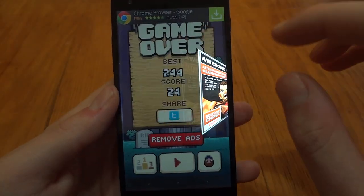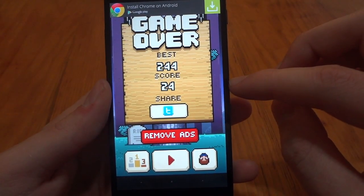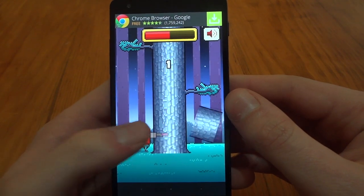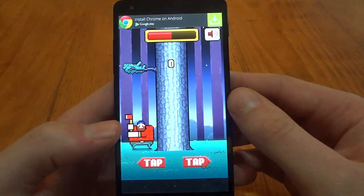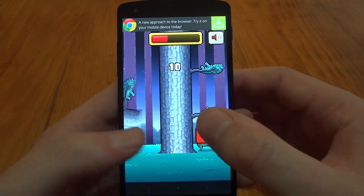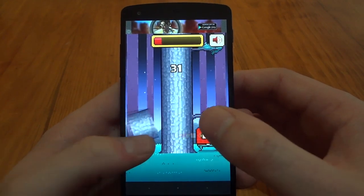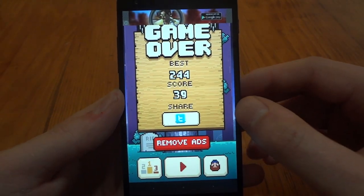It will show you your best score and the score you just got — you can see my best is 244 and I just got 24. The other thing you have to keep in mind is this bar across the top, which is my energy or health. That slowly goes down, but when I do a successful chop it goes up. So you have to move kind of quick — if you go too slow you'll run out of energy, if you go too fast you can run into branches, so there's a happy medium you need to find.